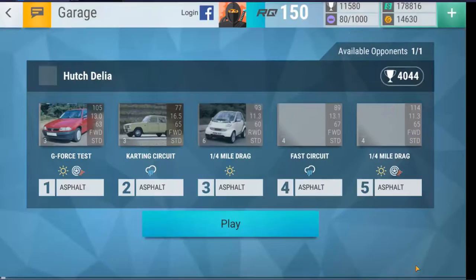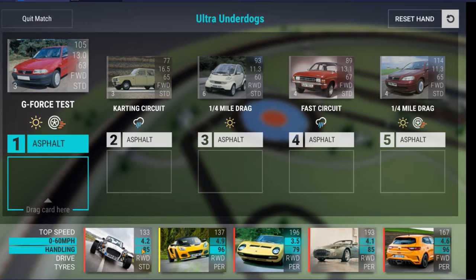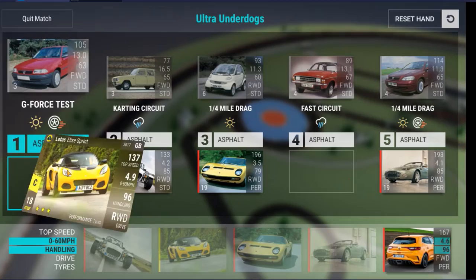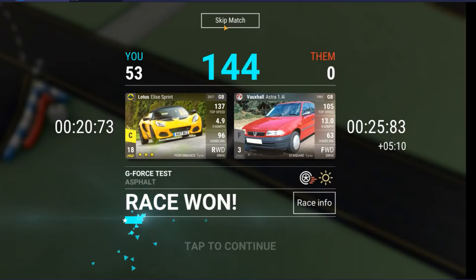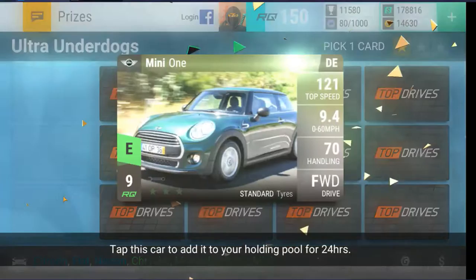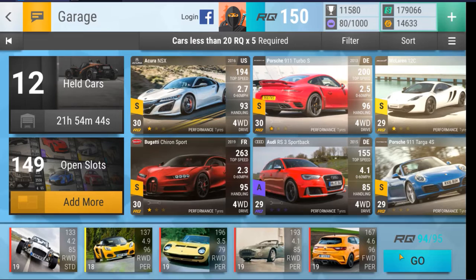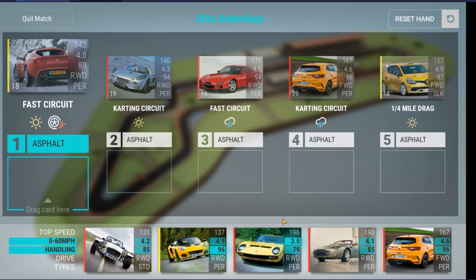We get a Hutch Daily match — not what we wanted for our first match, but there comes the karting circuit rain, quarter mile, and fast circuit. It's pretty easy from here. My cars are now picked for this track set. This is how I would place my cars against a random opponent. What's interesting about this event is that everyone is going to have super rare cars and some ultra rare 19 RQ cars, but you don't need the 19 RQ cars — there are plenty of super rares that are useful and decent here.